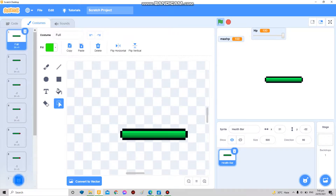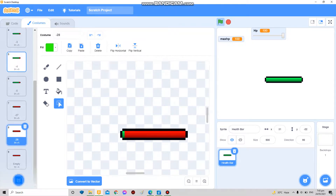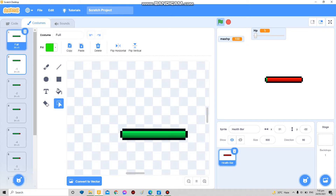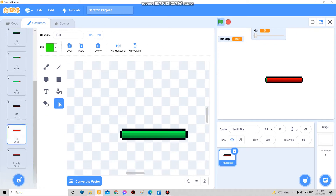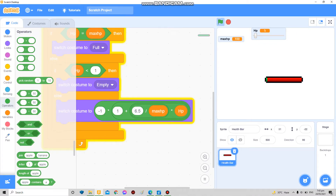Pretend you're too lazy to make 28 costumes and you just want to make, say, seven. That's okay. If you have seven intermediate costumes, just subtract 0.5 to get 6.5. Count all the costumes between 'full' and 'empty', not including full and empty — so if you have seven, use 6.5 in the formula.